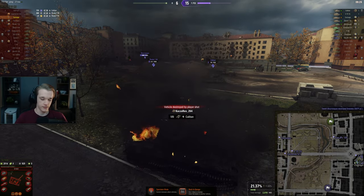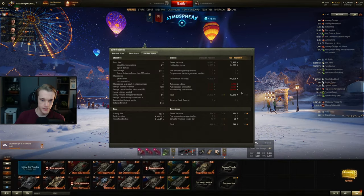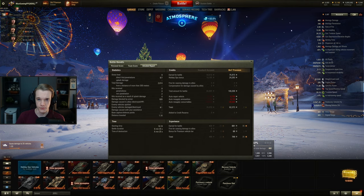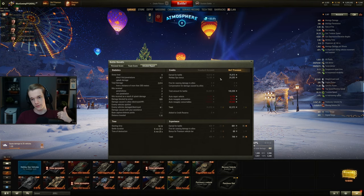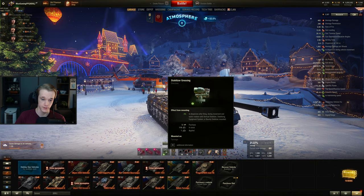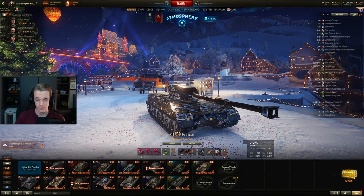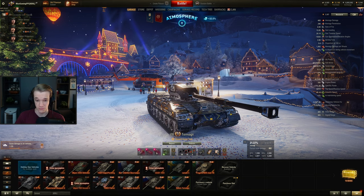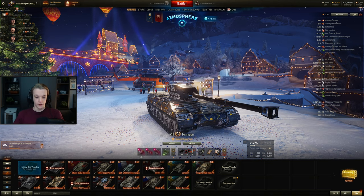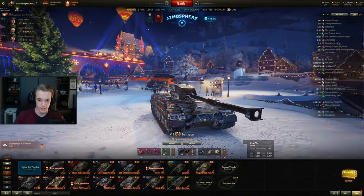2.8k damage is good enough for this tank to be completely honest, and it's on Minsk. We've done 2.8k which is top on our team for damage, and we get 62k credits because we weren't running any boosters, just the holiday ops bonus. Not too bad. I've got IRM, Rammer, and V-Stab, and I'm using a V-Stab directive because the turret dispersion is 0.25 or 0.26, which is just awful — it's beyond awful, almost useless. So you want to get that down as much as you possibly can. Anyway, onto our next game.